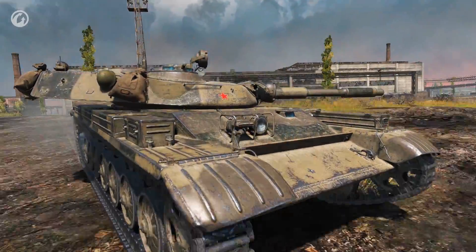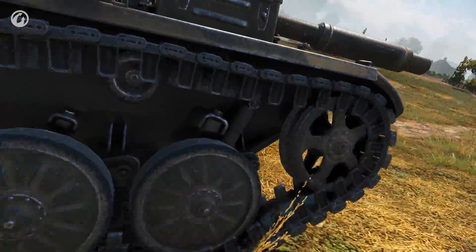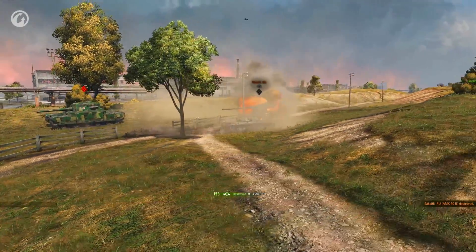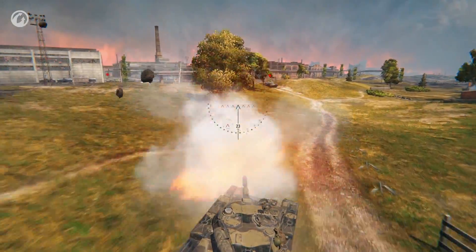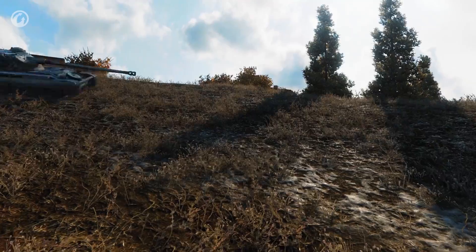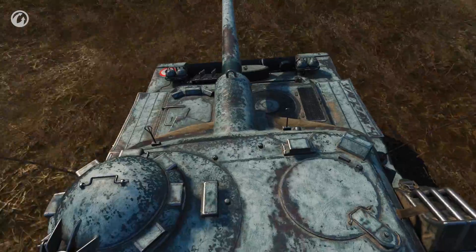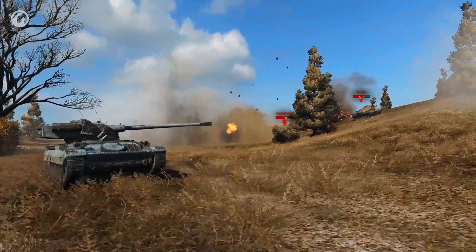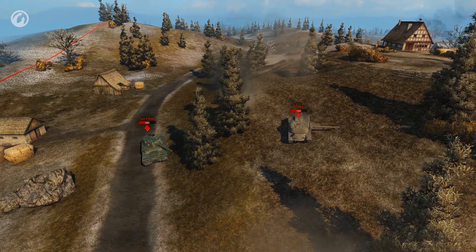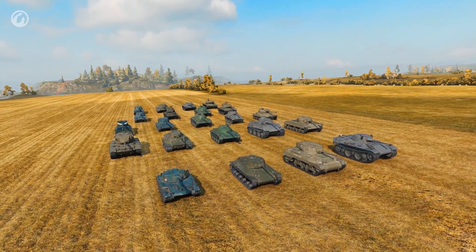The Soviet T-100 LT is also perfectly maneuverable. Its power-to-weight ratio is almost 50 HP per ton. It resembles the good old T-54 — it can boast the same maneuverability, stealth, and high rate of fire. In addition, thanks to the low hull and good armor, players' mistakes won't lead them to the Garage immediately. The armor of the French AMX 13-105 is not so good, but its main advantage is a three-shell autoloader. This tank is as furious as a hurricane — it rushes in to attack, delivers damage to anyone dumb enough to cross it, and swiftly retreats, leaving stunned opponents far behind.